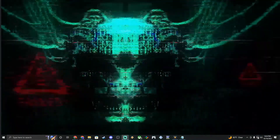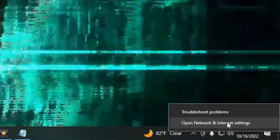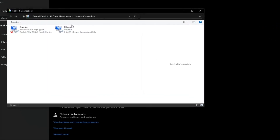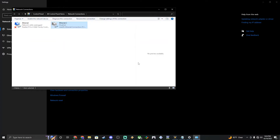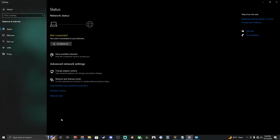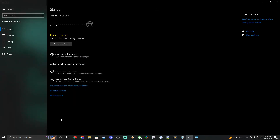Well, here's the scoop on that one. We can determine that right quick in a hurry ourselves. But first, we're going to go ahead and turn off our internet connection. Internet connection has been disabled. Now let's open the Alderon Games launcher.